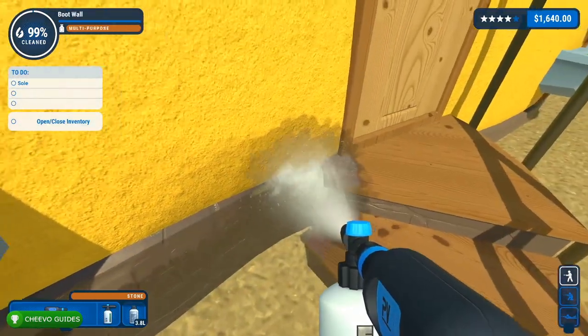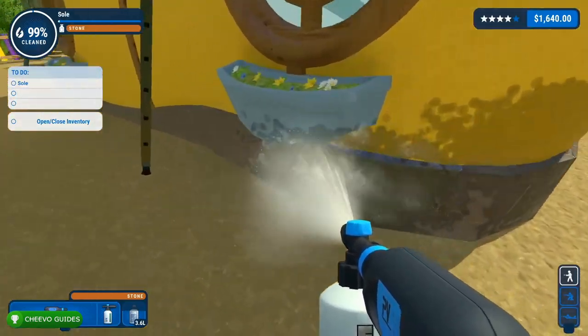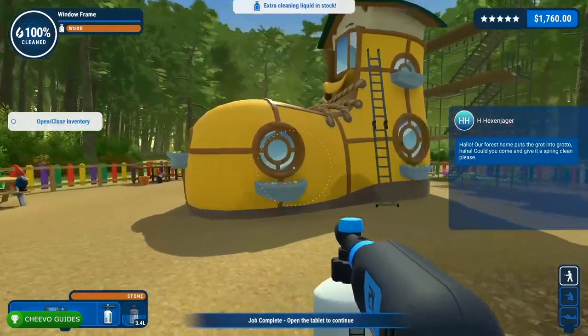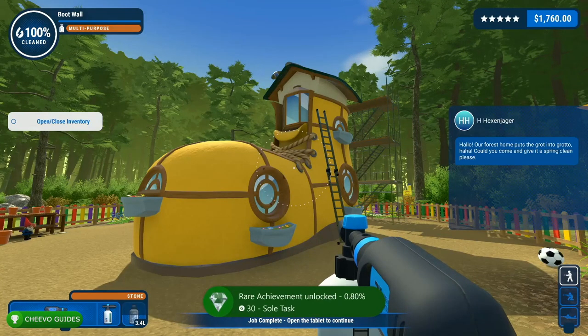Once you get around the full house you should have it all cleared out. Clearing your last object or surface in this level — which is the sole — at that point should trigger our achievement called Sole Task for completing the sole of the shoe house last. That's going to unlock our next missable achievement called Sole Task, worth 30 Gamerscore.